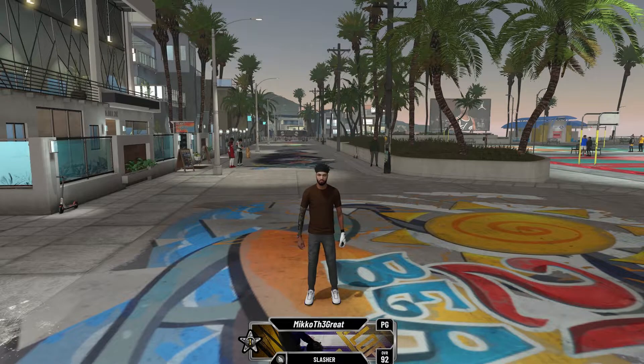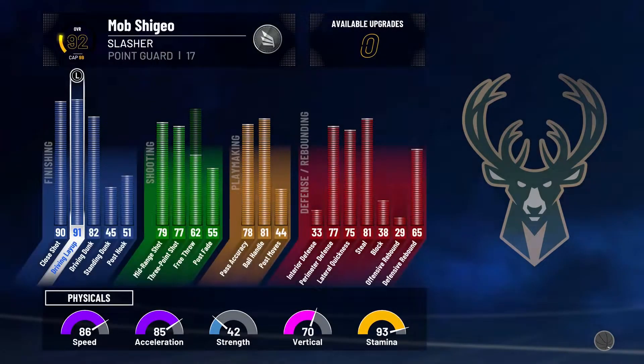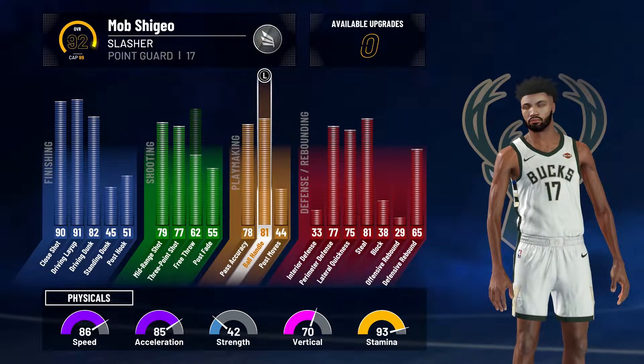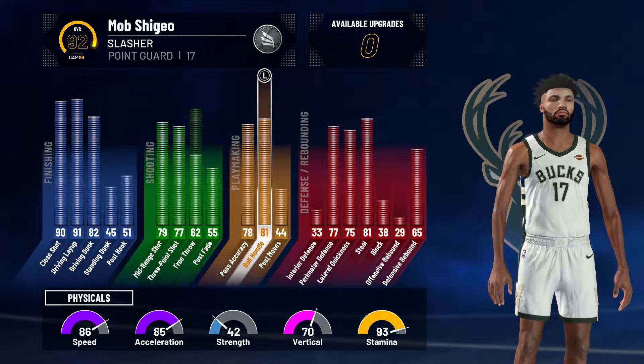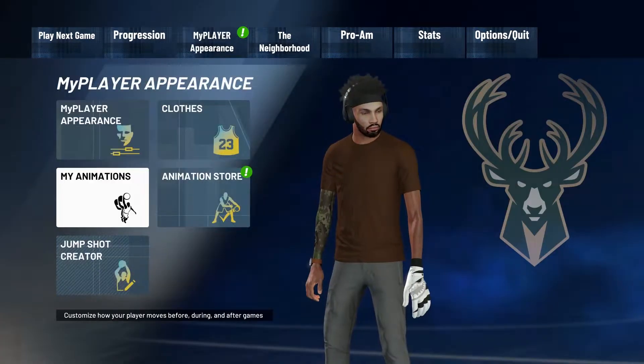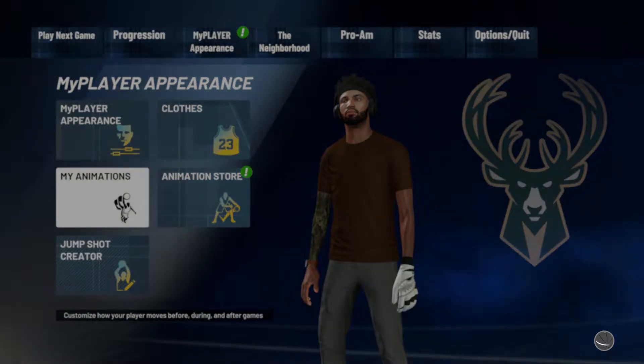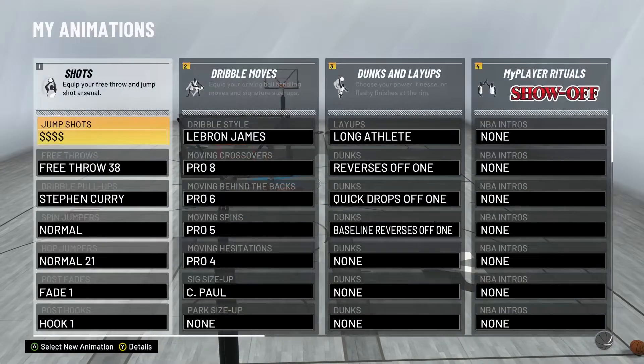2K might have done something in this patch. I got 81 ball handle, but after Patch 3 they made it so you can get pro dribble moves with 80 ball handle. I'm going to show y'all right here — go to my animations, let it load, give it a second, and bam.